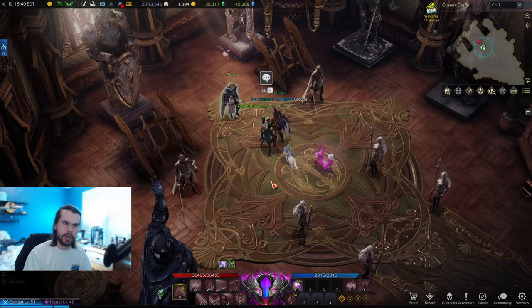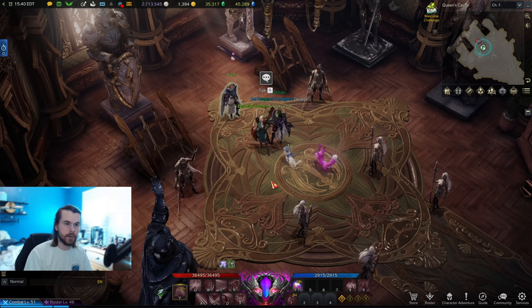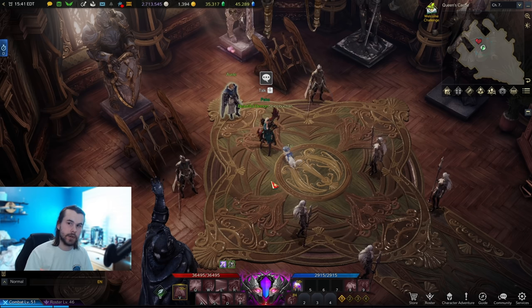This first set of early characters will give you some nice stuff like engraving books and vitality potions, but most importantly they'll give you stat potions that help you reach those thresholds you're going to need for the second set of characters.